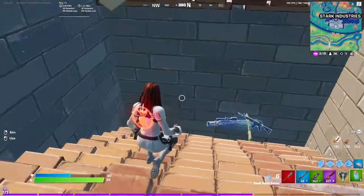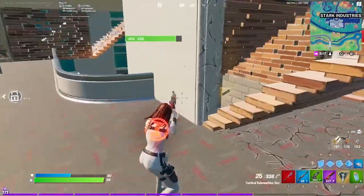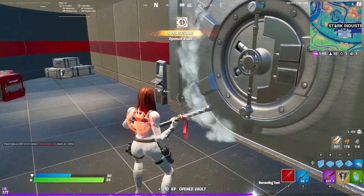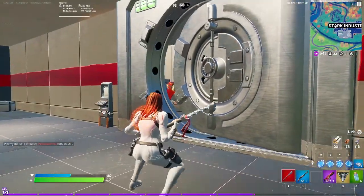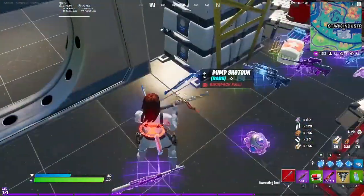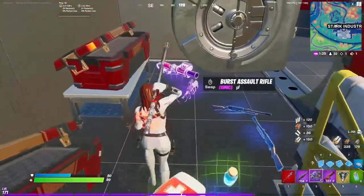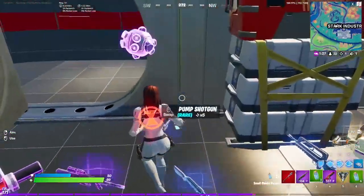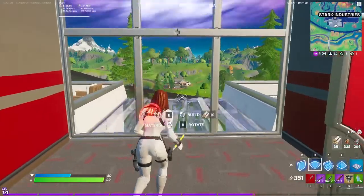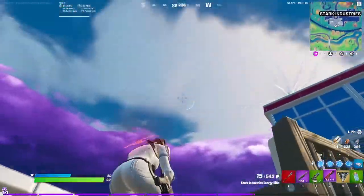He had the key card but I just didn't see it. Going ahead to open up the vault. We should get a better shotgun and a better SMG as the vault slowly opens. Opening up all of these Stark Industries chests — there's the better shotgun, but no better SMG. We'll have to run back for the SMG. Now let's get into some action — there are 31 other people left.